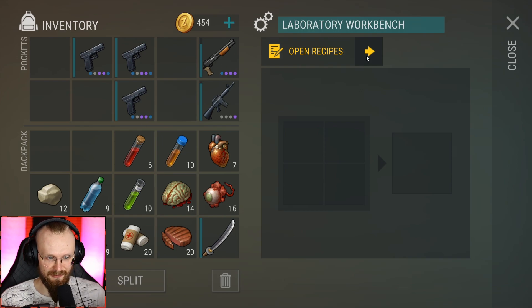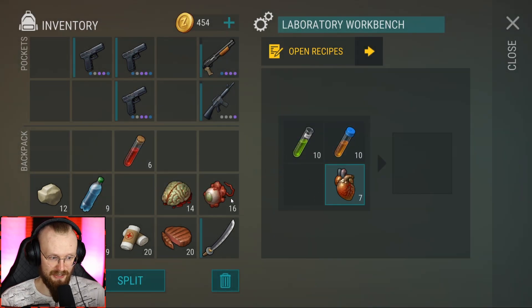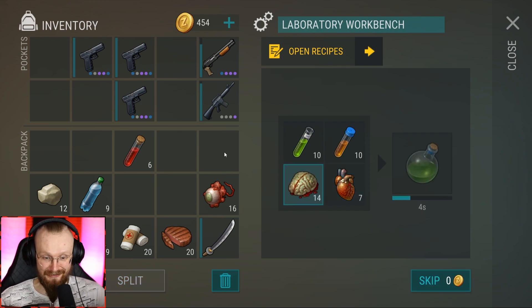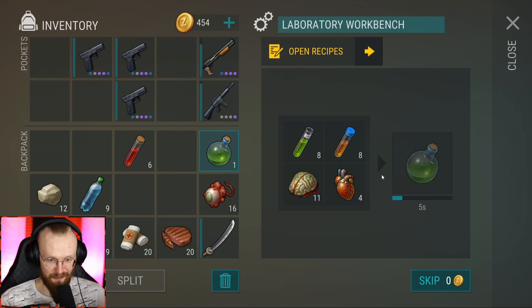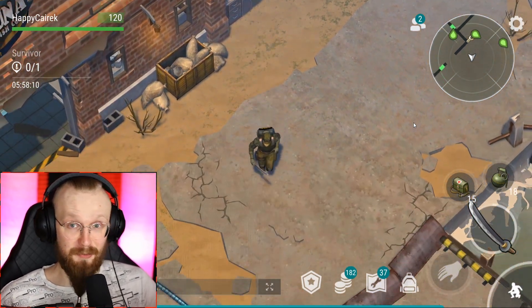Do I even have that? No, I already left that infected fish at the base. For the gas grenade recipe, I need green, brown, brain and heart. Let me add that. So now let's craft a couple of those gas grenades - not gas bombs. I'm going to craft the highest amount I can - just two, that's all I could craft. Hopefully I'll get more hearts and be able to craft more nades.